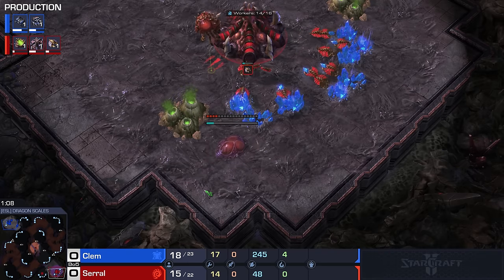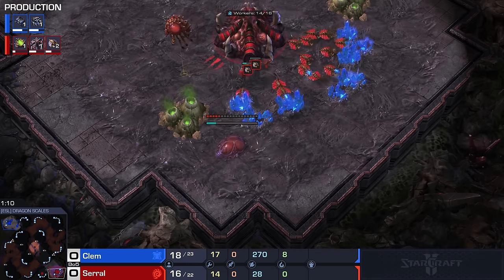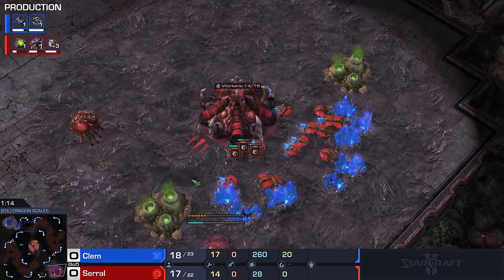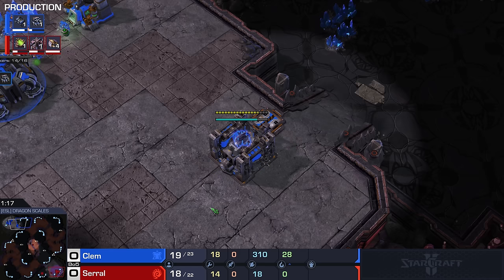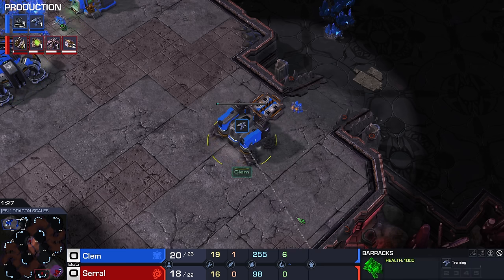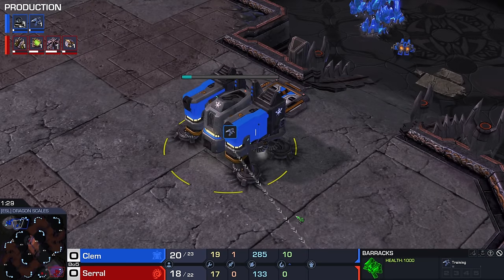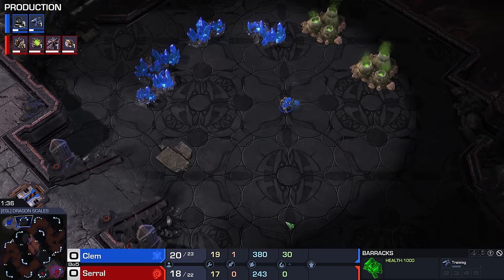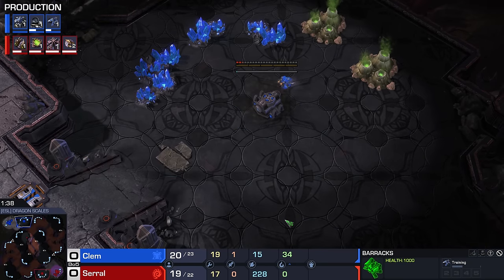The main advantage of doing this build against Terran is the fact that you can get your queens out by the time the Reaper gets to your side of the map. Speaking of Reapers, Clem is very well known for his Reaper control. I wonder if this is a stylistic change that Sero has made specifically against Clem. I know basically all of the top-level European Zergs — they really fear the very first Reaper that comes across.